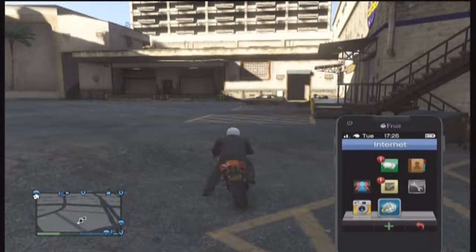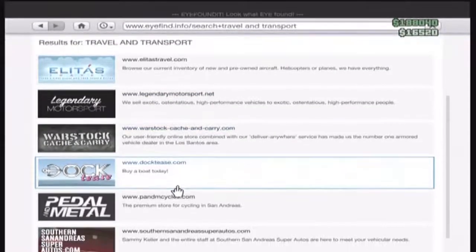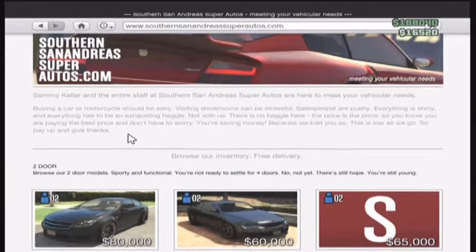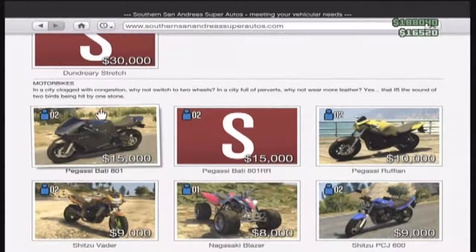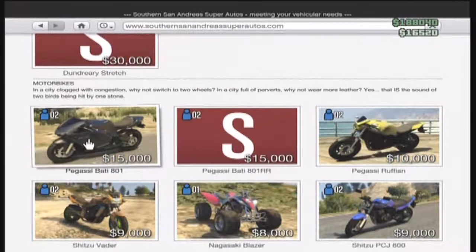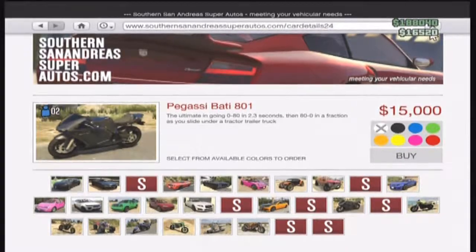The first step: you're going to want to go to the internet, go to Travels and Transport, and go all the way down to Southern San Andreas Super Autos. You're going to want to buy this bike right here, the Pegasi Batty — or whatever it's called. I heard it also works with another one, but if you want to be safe, buy this bike. Pick a color, click buy.